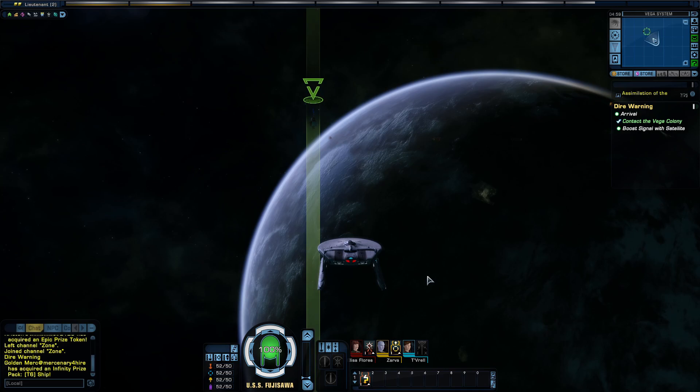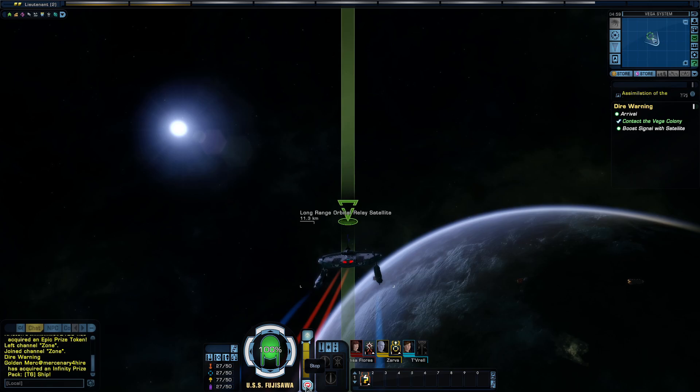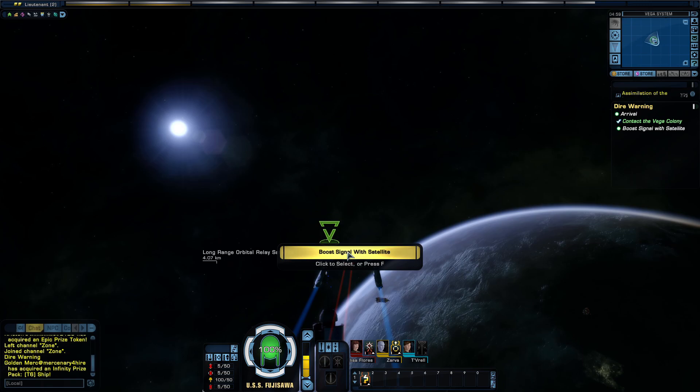Even our hails to the civilian ships are not getting through. There is a communication satellite nearby — it should boost our signal sufficiently to inform the freighters of the danger and warn the colony. Set a course for the satellite. We need to go over to that satellite right there, so let's go full impulse. Alright, boost signal.